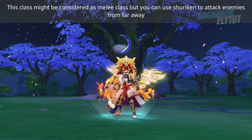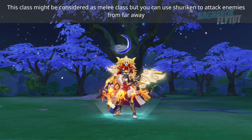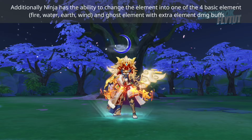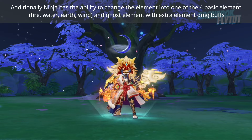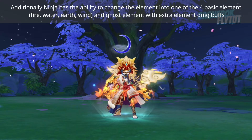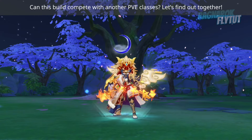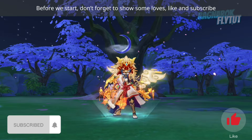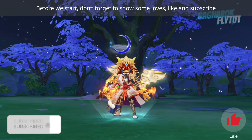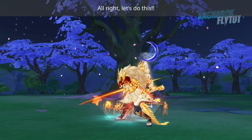This class might be considered a melee class, but you can use Shuriken to attack enemies from far away. Additionally, Ninja has the ability to change the element into one of the 4 basic elements and ghost element with extra element damage buffs. Can this build compete with other PvE classes? Let's find out together!